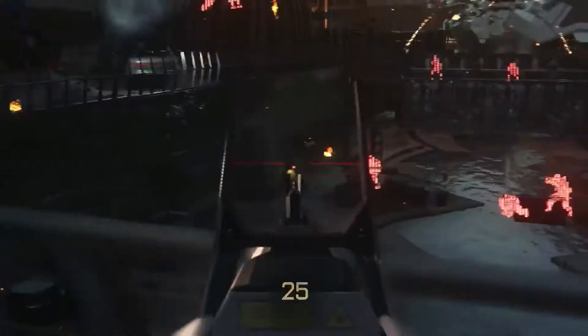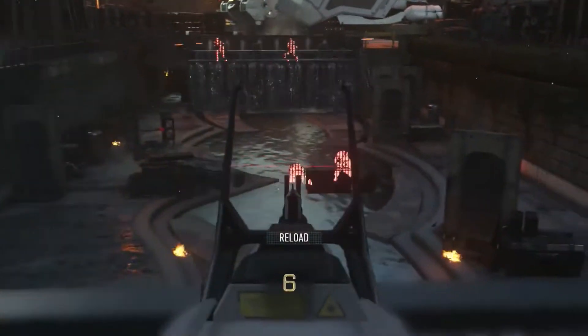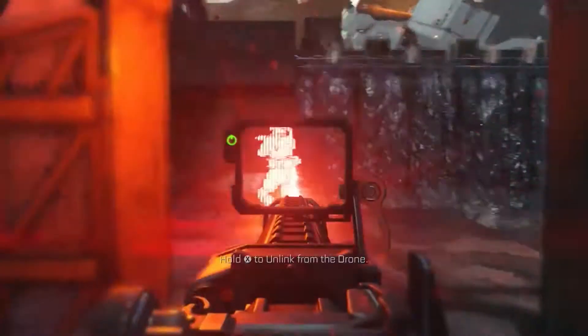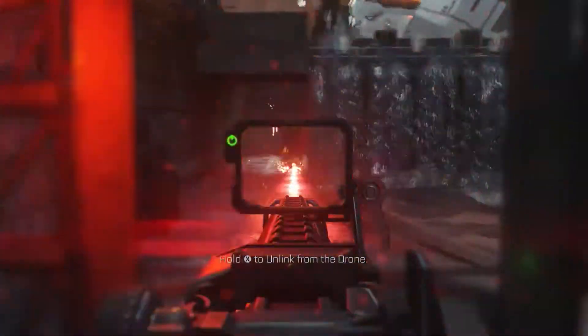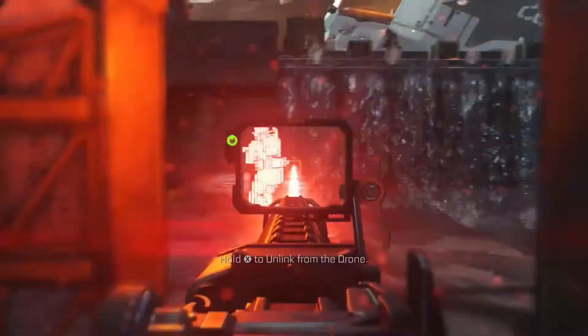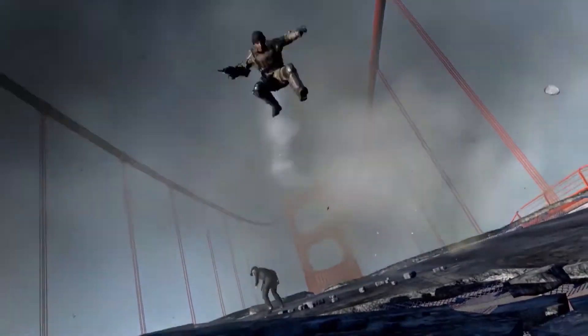I love the grenade that highlights campers — you throw it and boom, they're highlighted and you shoot them. Epic. I also really want to know how powerful that laser gun is, because it looks like it just drops things immediately. There's also a new vehicle revealed called a hover tank — essentially a tank that hovers around with three different fire modes: one for infantry, one for vehicles, and the third is more of a cluster bomb. That whole private screening just blew me away. I cannot wait for Call of Duty: Advanced Warfare.